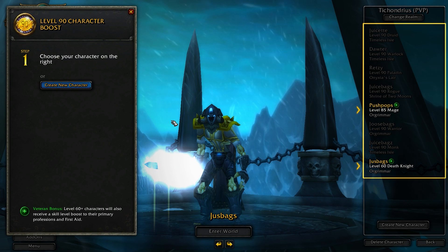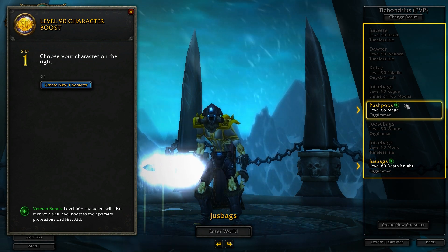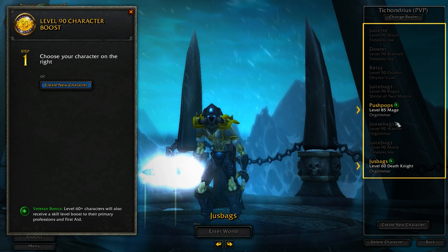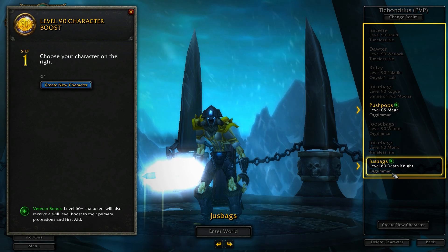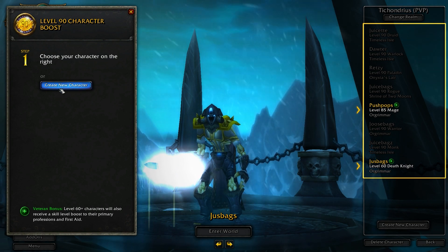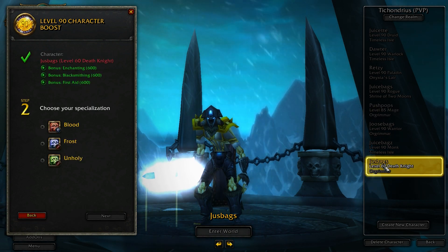Now at this time you've got a chance to choose one of your other characters. You see I've already got a whole bunch of 90s. I do have an 85 mage which I'm not going to do anything with at the moment, and then of course we've got my 60 Death Knight. Or over on this side you can create a new character, but I'm not going to do that — I'm going to use the DK.